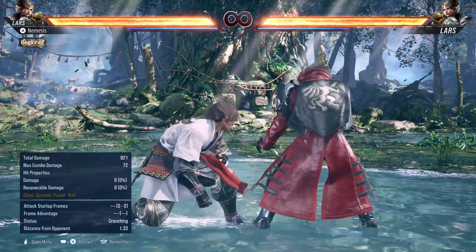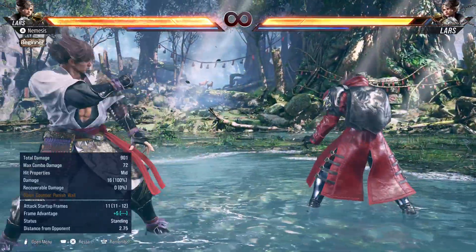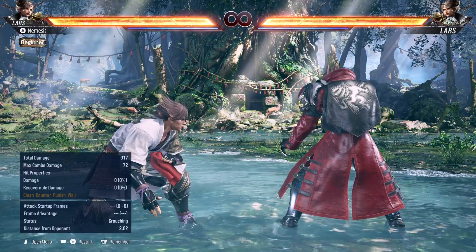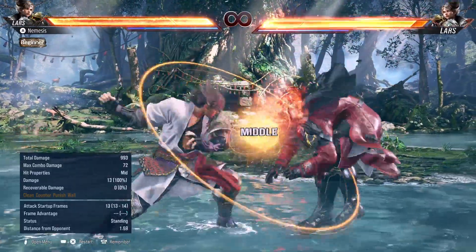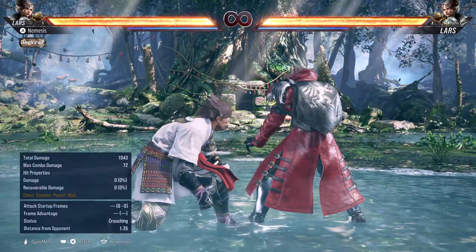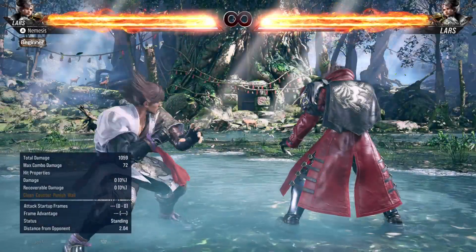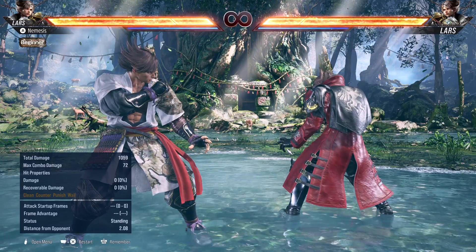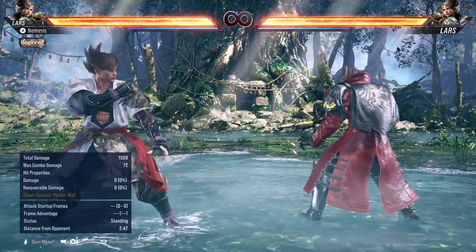For while standing punishment at 11 frames, he has While Standing 4 — 16 damage, good range, plus 5 on hit, and you can follow up with stuff like down back 2-1. At 13 frames he has While Standing 2-3, which you'll actually use more than WS 2-1; he can even transition to his new stance LE. For 15 frames he has While Standing 1. Standing punishers-wise, Lars is one of the best in the game — he has no slouch in punishment.